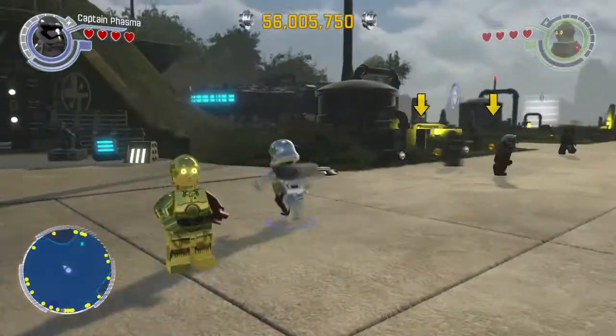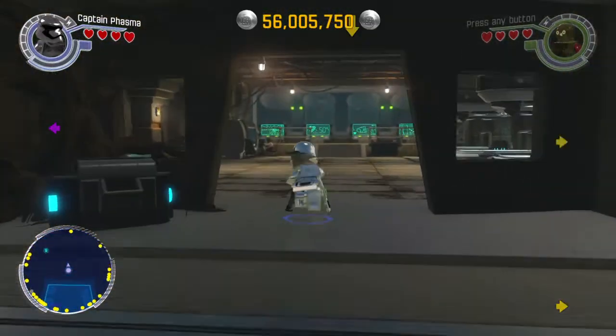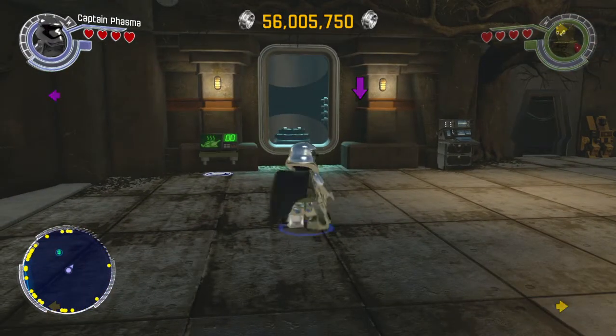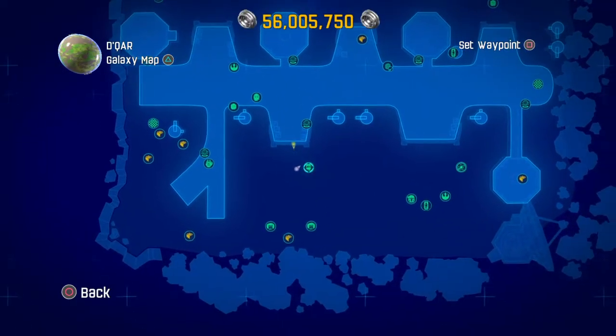There is a place that will allow you to use the carbonite bricks to purchase those locked characters. If you look on the map right over here, you can see it right there.